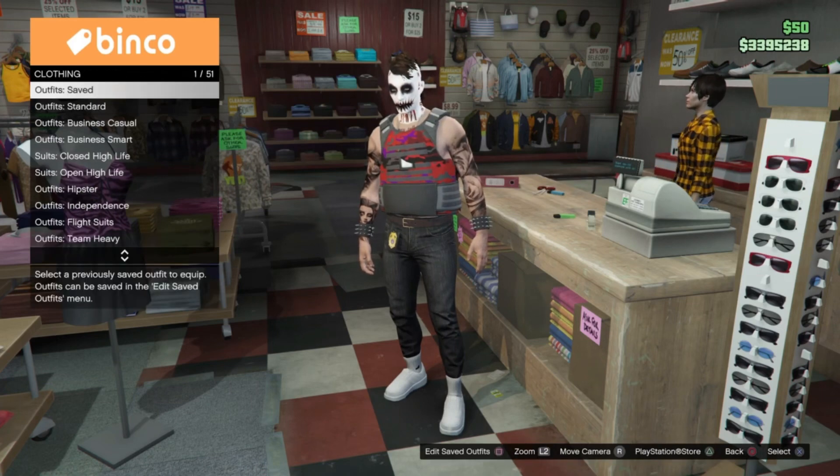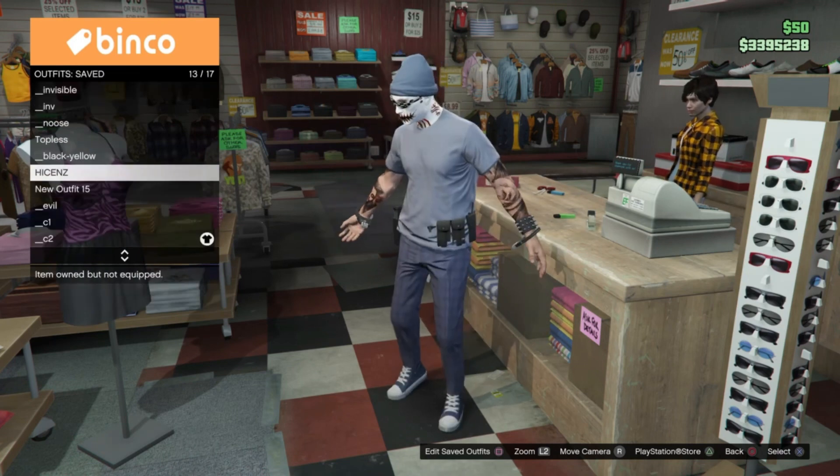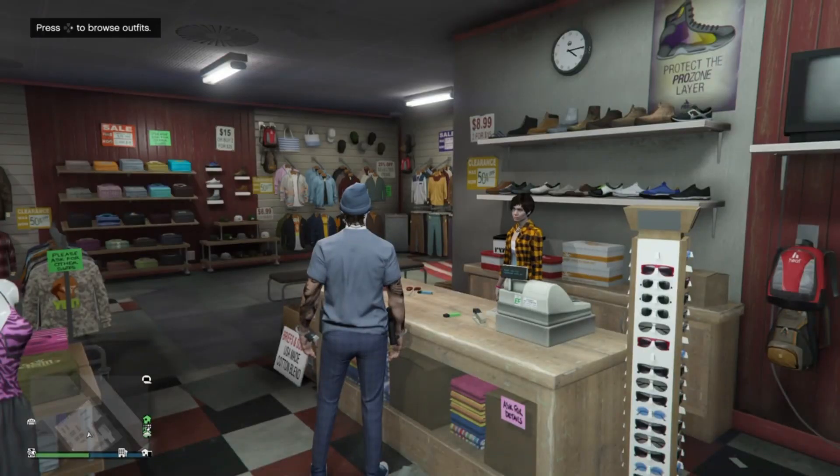For our merge spot, I'm saving the gun belt there because I wanted the gun belt on this outfit, but you can use any belt you like. Just grab the belt that you want and save it in your merge spot.